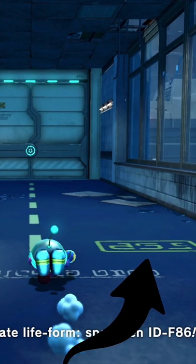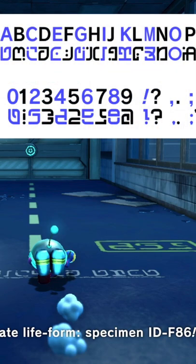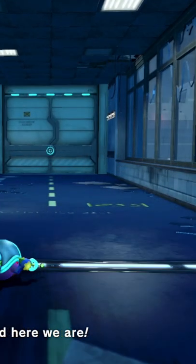You can see some numbers on the ground, and we can actually translate those numbers — they come out to the digits 4, 2, 7, once again referencing that same release date of Kirby's Dream Land being April 27th. It's a pretty cool Easter egg.